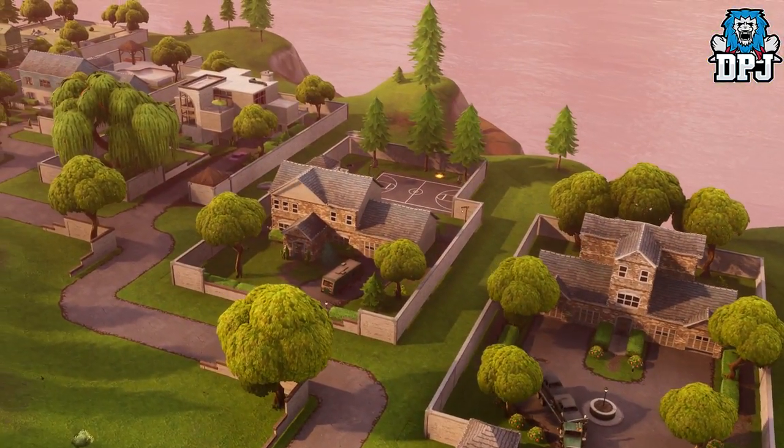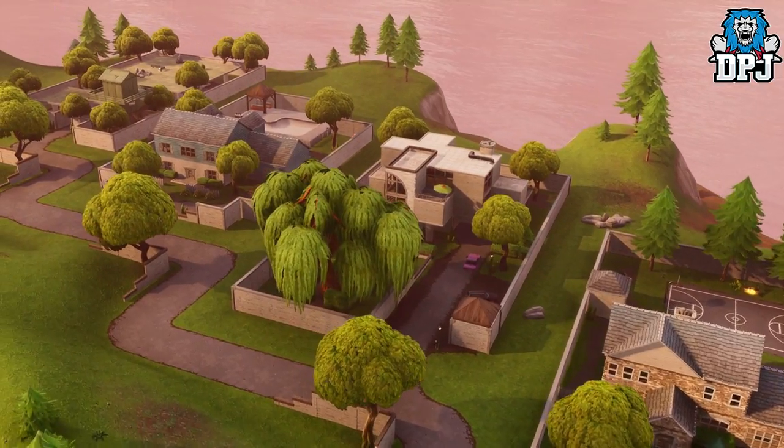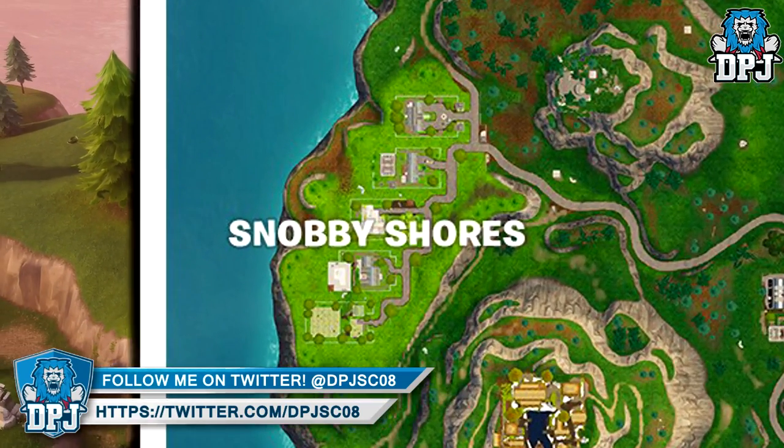From Junk Junction, move south towards Snobby Shores. Here is another prime location for carts — an additional four more carts can spawn in right here, with exact whereabouts pinpointed on the map seen on screen now.